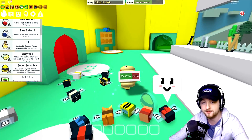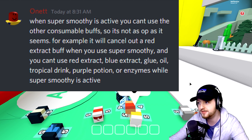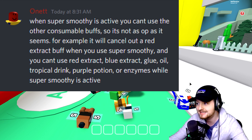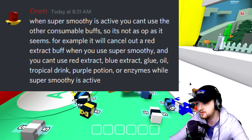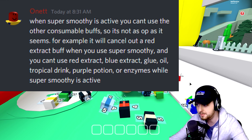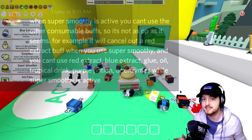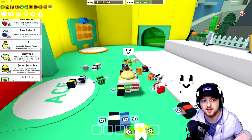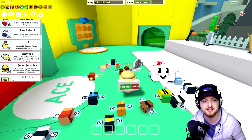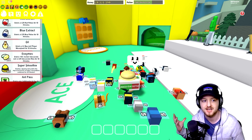Just before we pop one here, Onnit does say: when Super Smoothie is active, you can't use the other consumable buffs. So it's not as OP as it seems. For example, it will cancel out a red extract buff when you use the Super Smoothie, and you can't use a red extract, blue extract, glues, oils, tropical drinks, purple potions, or enzymes while Super Smoothie is active. So the purple potion is similar — you can't stack it up with your regular buffs. Essentially it's just a way to get them all done instantly, and the buffs are kind of mad.